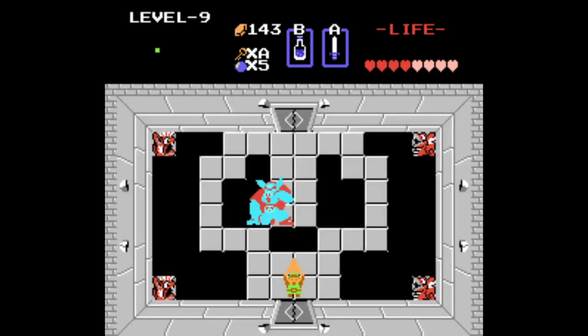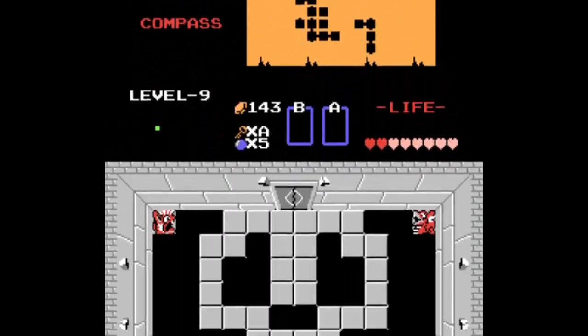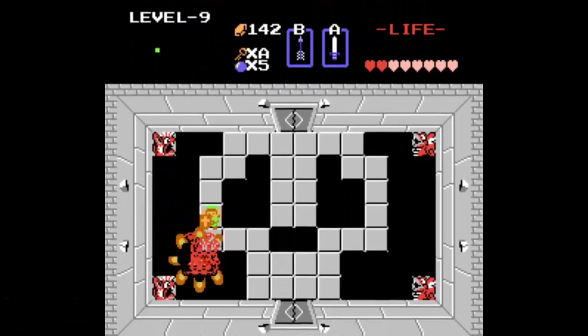This is the Ganon boss fight with only green mail and white sword. There is a way to cheese this room — make sure you're at full health because touching Ganon even once could be the end of you. Get right over there and swing away. When you land a hit, swing the sword in a very rhythmic pattern. After eight hits he'll turn brown — drop the silver arrow into him and he becomes a cloud of dust. Pick up the Triforce.